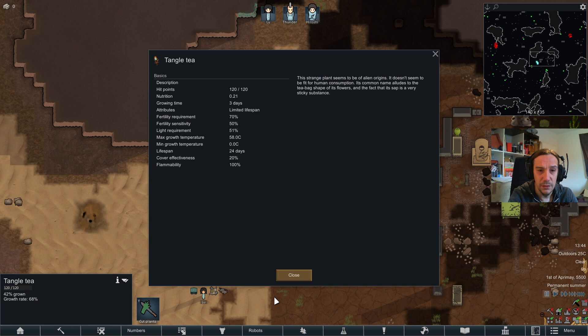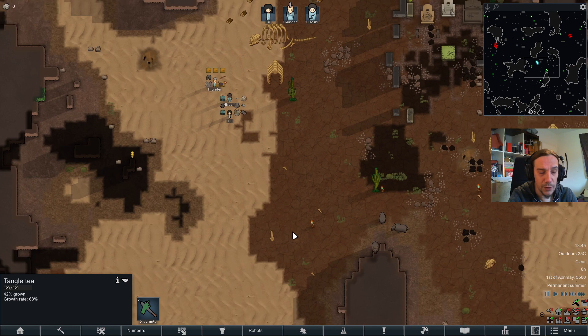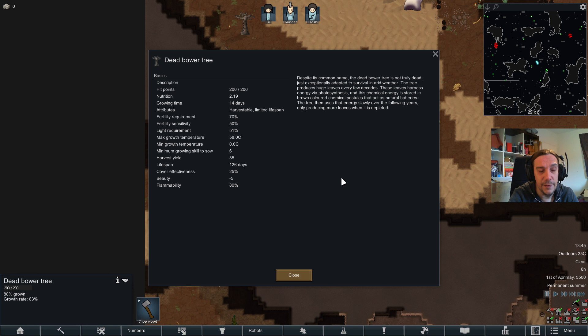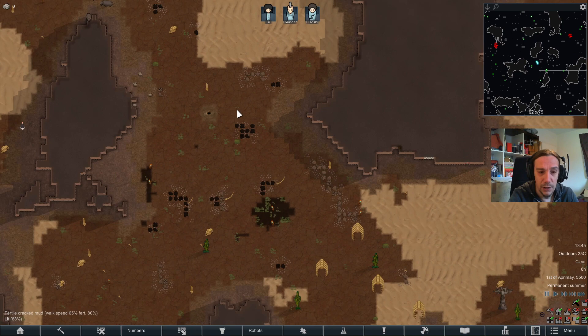Tangle tea — not fit for human consumption it says. There's some agave or however that's pronounced — I keep forgetting to look that up. These are my source of wood and they have a normal harvest yield. Again, reminds me a lot of the arid shrubland.